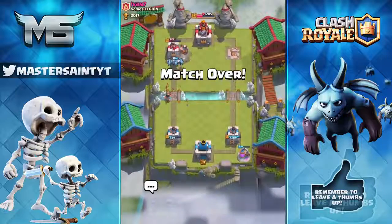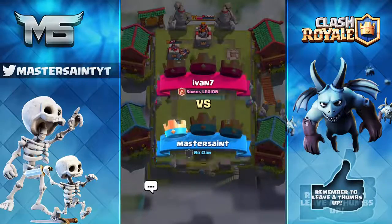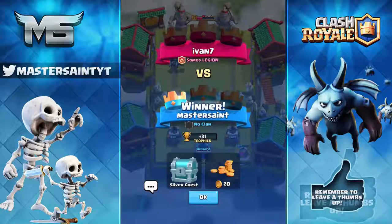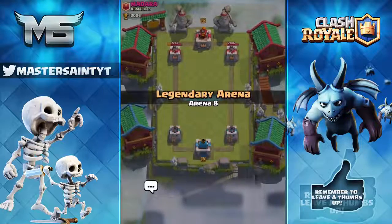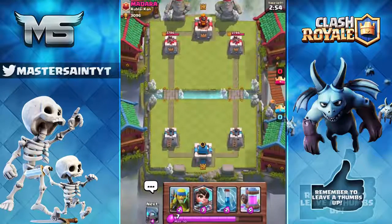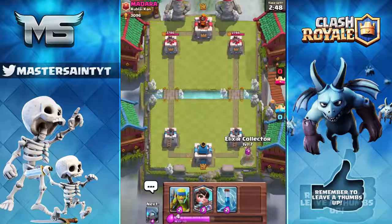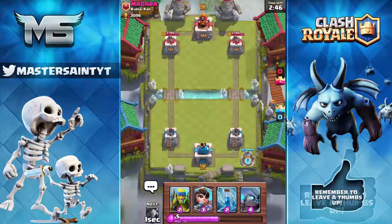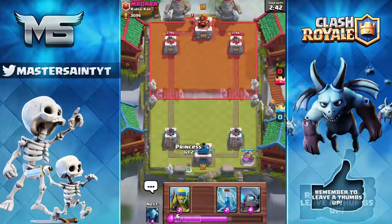Our next idea is to be able to gem through the free chest timer. The free chest unlocks every 12 hours or so, and since it has a chance to give you a legendary card, it would be cool if you could open it with gems. For example, if there's an hour left and you have to leave for 10 hours, you could just gem through it.